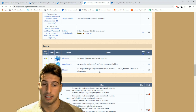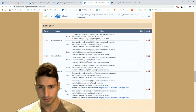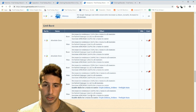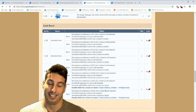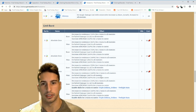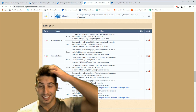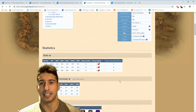Now let's go over his limit burst. The upgraded version decreases ice resistance by 100 for two turns to all enemies, deals ice hybrid damage 30 times to all enemies, and increases attack and magic by 250 for three turns to caster. The regular version does the same: decrease ice resistance 100 for two turns to all enemies, ice hybrid damage 30 times to all enemies, and increase attack and magic 250 for three turns to caster. The amount of damage you can build with this guy is crazy.